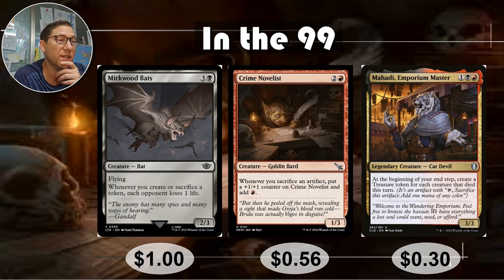Crime Novelist — I think it was around five bucks at one point, and now for some reason it's low. Two and a red for a 1/1. Whenever you sacrifice an artifact, put a +1/+1 counter on Crime Novelist and add a red mana. Treasures are artifacts, so every time you sacrifice a treasure, you're making one mana of any color plus an additional red, and putting a +1/+1 on Crime Novelist. You're basically doubling mana from treasures. It's crazy — 56 cents, and it should not be a 56 cent card.